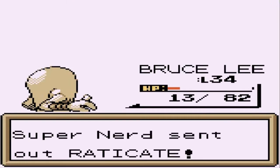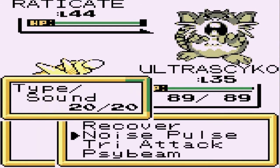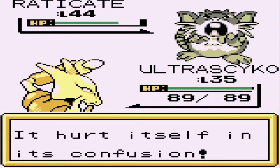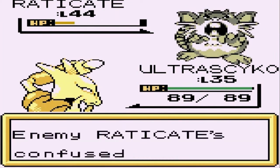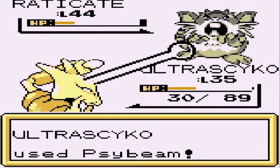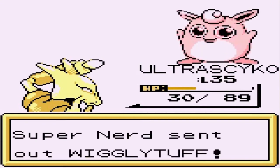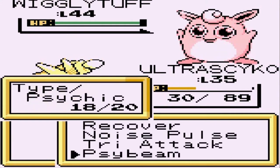Let's go with Ultra Psycho - noise pulse. It's not super effective but Raticate becomes confused, which is good. It's hurting itself - that gives us an advantage. Side beam for the win... we're getting screwed here. Side beam - win it! Look at that. He's coming out with a Wigglytuff. Noise pulse doesn't affect Wigglytuff, so let's go with a side beam.